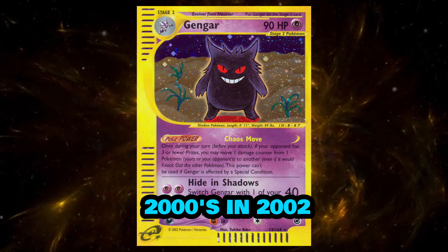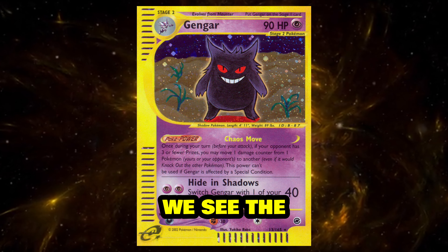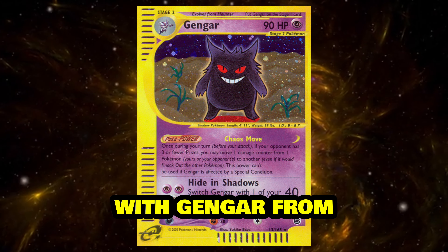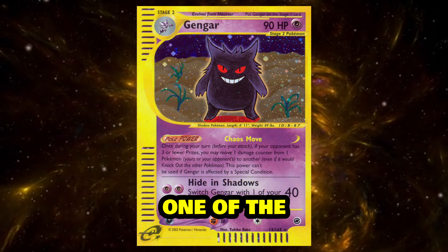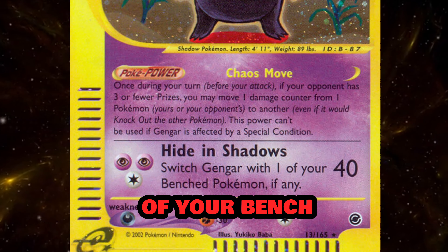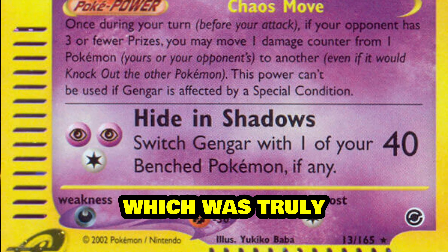Entering the 2000s, in 2002 we see the emergence of the e-reader cards with Gengar from the Expedition set. One of the powerful moves with this card was allowing Gengar to switch with one of your bench Pokemon, which was truly awesome.